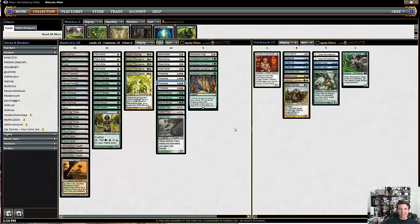One card that was not in Jacob Wilson's list that seemed like it probably ought to be — particularly given that he had both Gavony Township, Flickerwisp, and Restoration Angel — was Bladesplicer. Bladesplicer is just such a strong card when you have ways to rebuy its ability. Jacob was playing Geist of Saint Traft, which is a powerful card for sure. But I thought I wanted to try out Bladesplicer for the amount of synergy it has with the flicker effects of Flickerwisp and Restoration Angel, as well as with Gavony Township. Creating multiple creatures out of one card is extremely strong with Township, and Kitchen Finks also works very well to continue to rebuy your Persist ability.